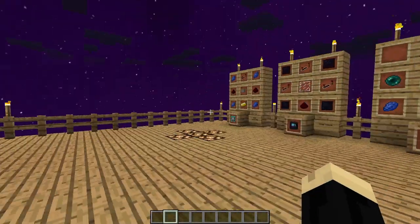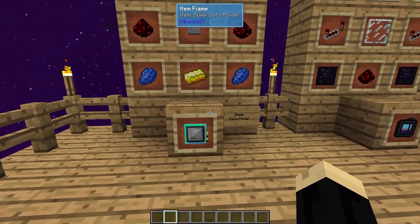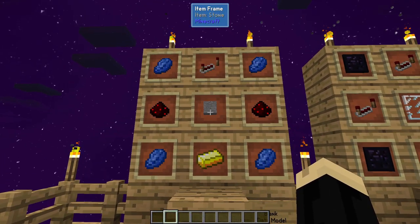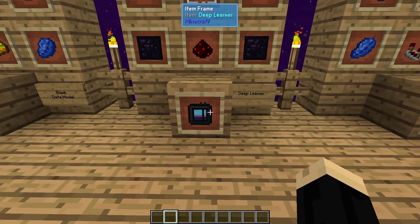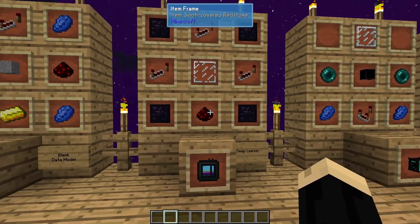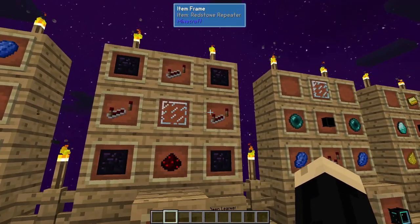So a couple things we're going to need today. We're going to start with a blank data model, which is four lapis, a gold ingot, stone, redstone repeater, and two soot covered redstone. Next we need a deep learner, which is four soot covered plates, soot covered redstone, glass pane, and three redstone repeaters.